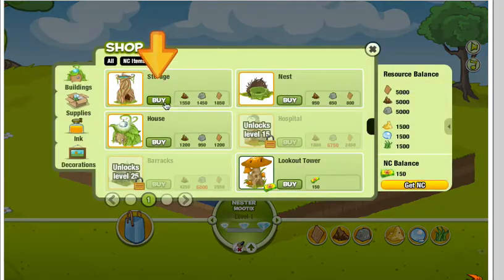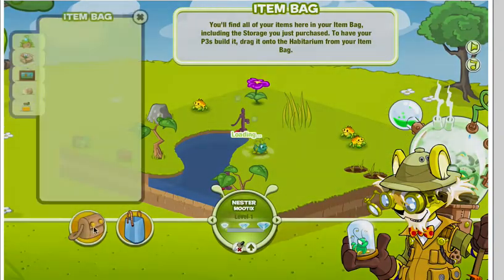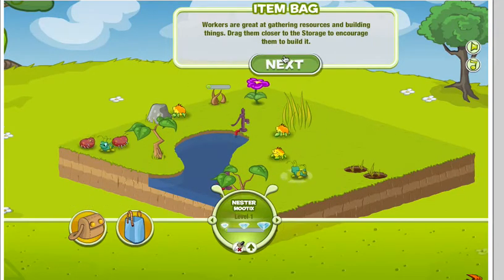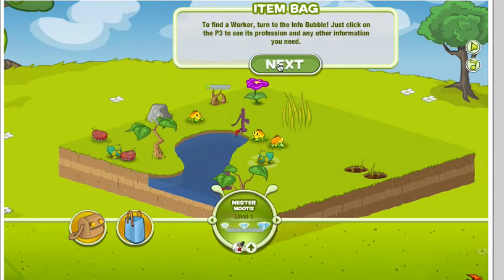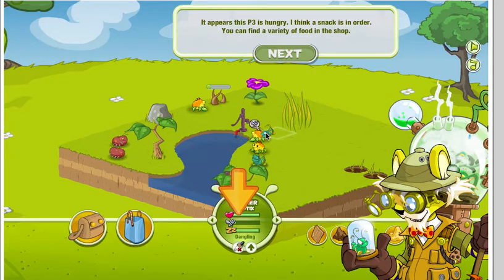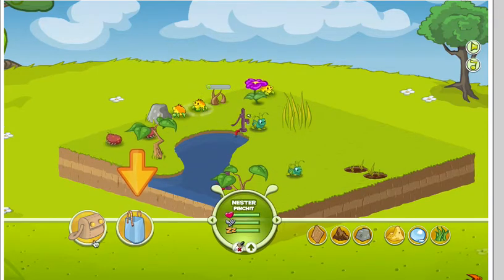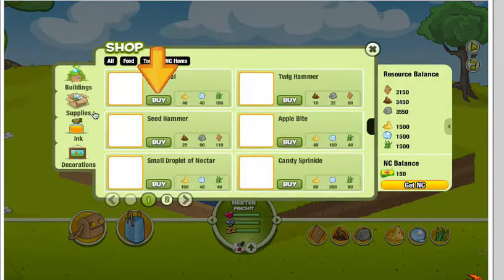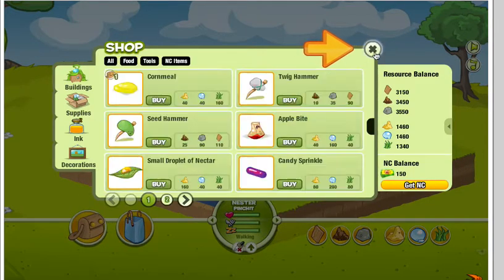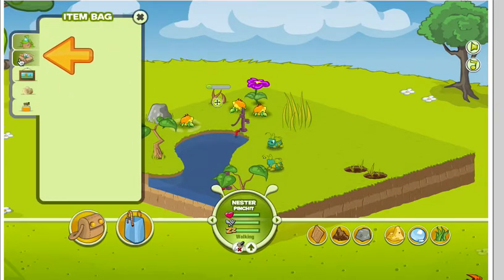I can use these to buy buildings and supplies. I'm gonna buy a storage and place it somewhere. Drag a soldier closer to it — oh, he's hungry. I have to drag someone to it first. To the shop, buy a cornmeal, confirm. I'm just gonna get through this tutorial and then I'll start playing the playthrough.